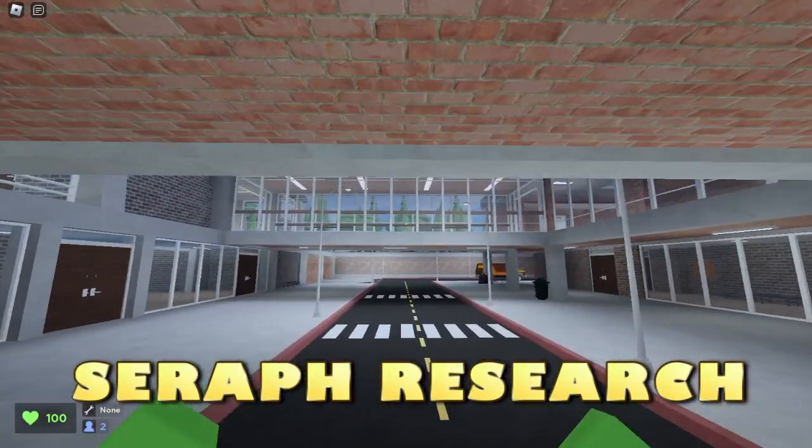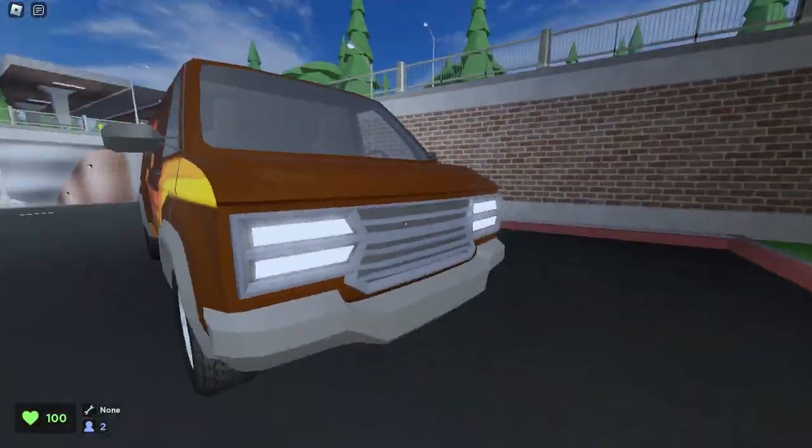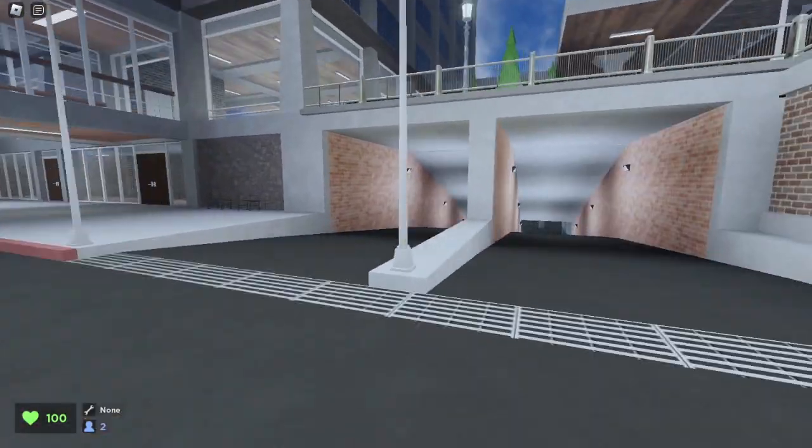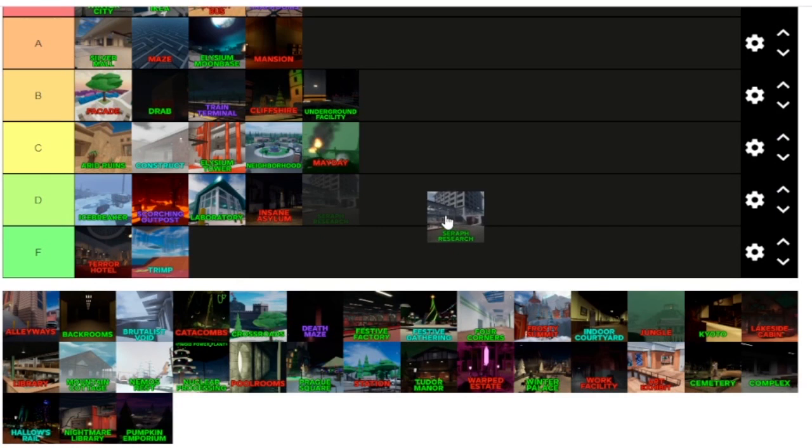Now we're in Serif Research. Once again, a classic map — this is on almost one of the main logos of the game. I don't think it's that bad of a map. Serif Research is an okay map, not my absolute favorite, but I think it goes okay.